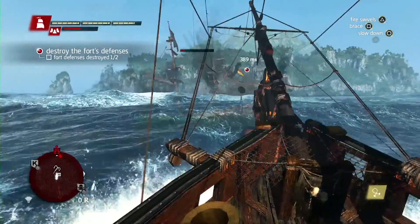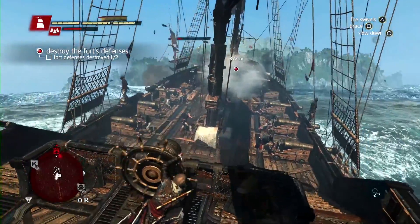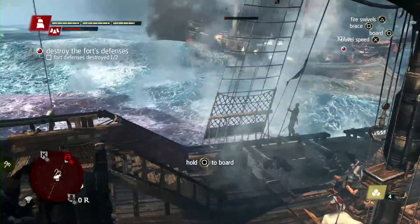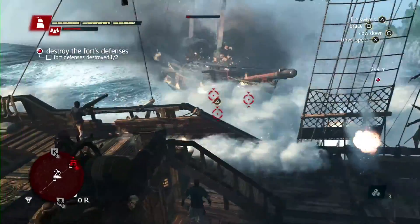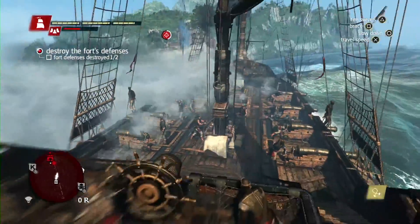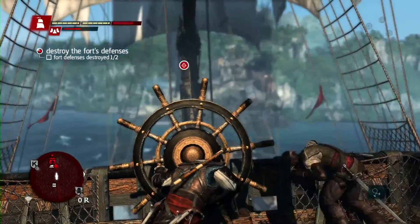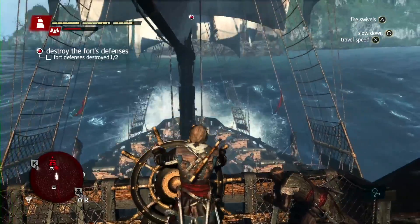Now the Brig is incapacitated, so we can board him if we choose to. But since we still have a tower to deal with, we'll take him down and go finish off this fort. Even though we've weakened the fort, these towers still do a lot of damage, so we still have to brace to defend ourselves.